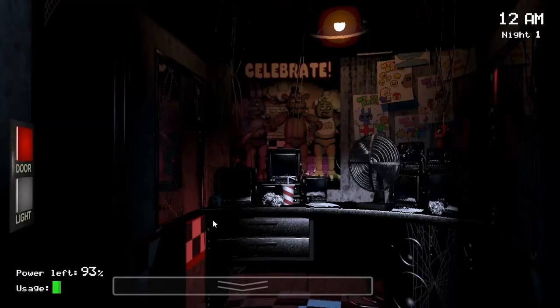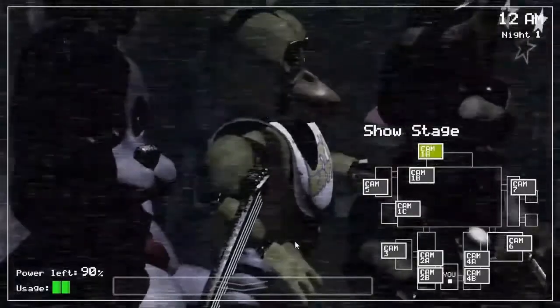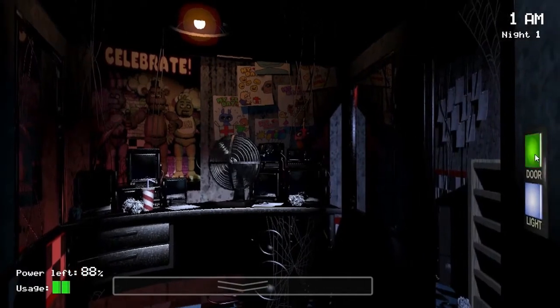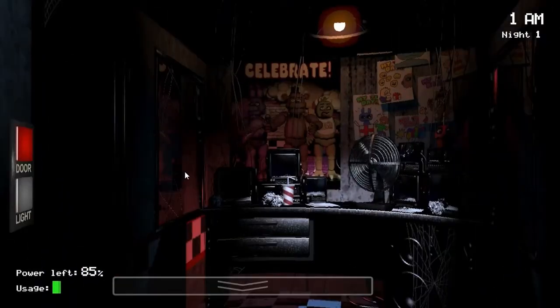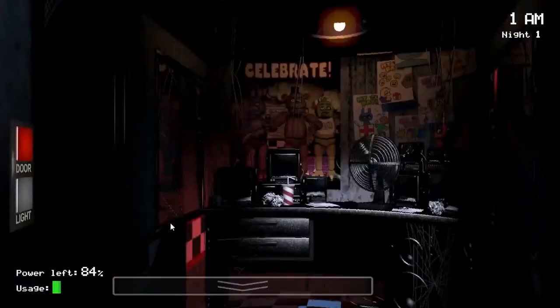The game starts with a phone call from a previous security guard who the FNAF fanbase has creatively dubbed Phone Guy. He welcomes us to Freddy's, tells us about weird stuff that should definitely not be said on anybody's first day, and tells us to only close doors if we really need to. If you've clicked on this video, you've probably heard it plenty of times — and I think that is truly a sign of how good the first phone call is. What other tutorial text can you think of that's as iconic as this original call?